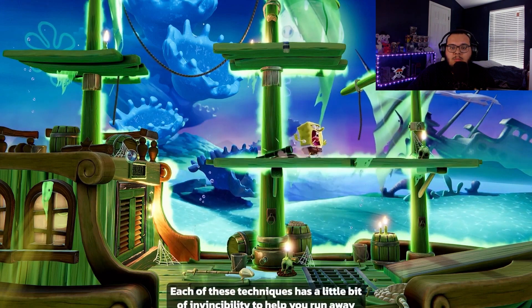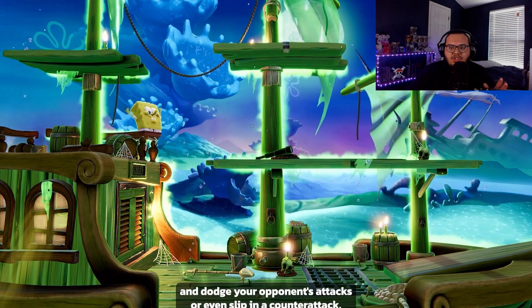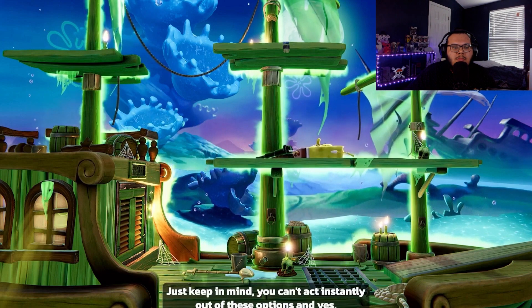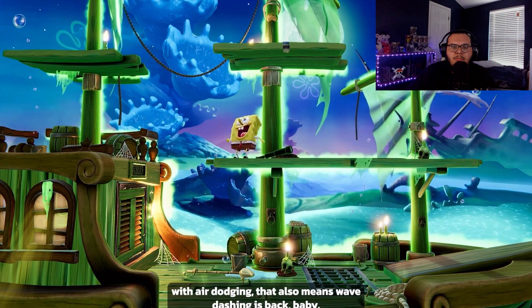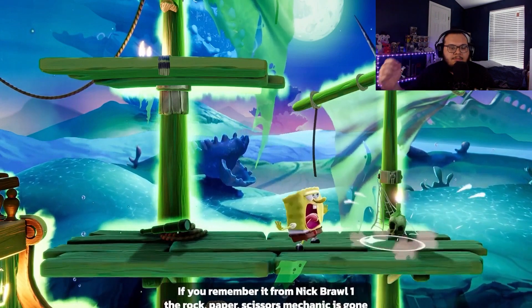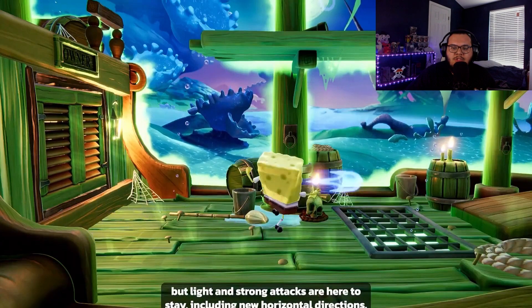Look at all these props on the ship — that's cool. You can even slip in a counter-attack, just keep in mind you can't act instantly out of these options. And yes, with air dodging that also means wave dashing. Wave dashing's fun; a lot of people don't like it, it's weird, just get good with it.